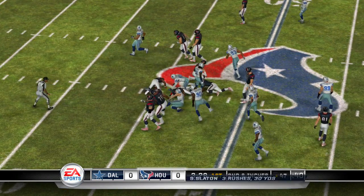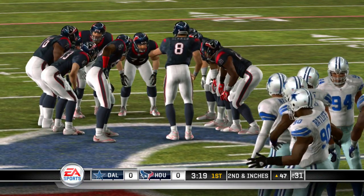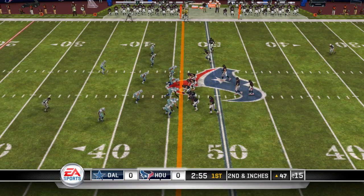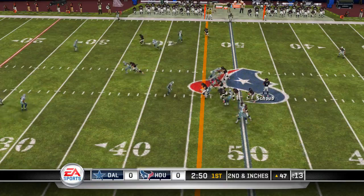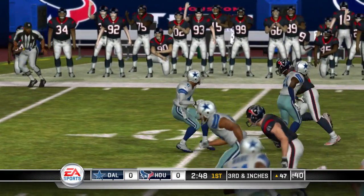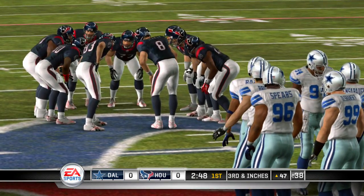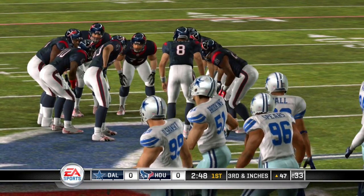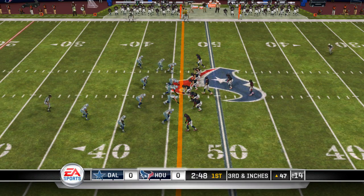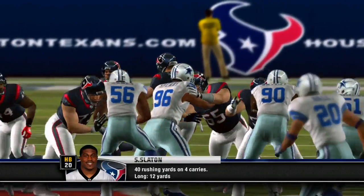Schaub gives it up the middle — he gets to about the 47-yard line. Second down and very short yardage. The pass is away — Andre Johnson is rocked and it causes an incompletion. That was a good shot on the receiver. You've got to know you're going to take some hits; you just have to hold on to that ball. Third down now, and just about the length of the football away from the first down marker. He gains his way to the 36-yard line — Keith Brookings was there for the stop.